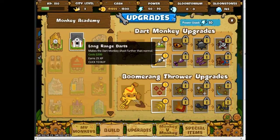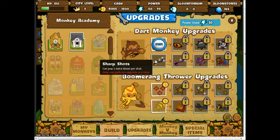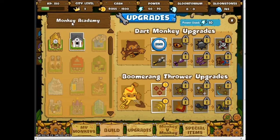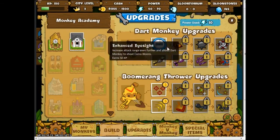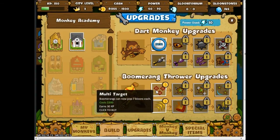You could also get the sharp darts. I'm actually going to go with long-range darts first, because you can only upgrade one path at a time. You might notice the boomerang thrower upgrades are here too, but I don't have any boomerang throwers. The Monkey Academy upgrades both the dart monkey and the boomerang thrower, and you can upgrade two monkey types at a time.